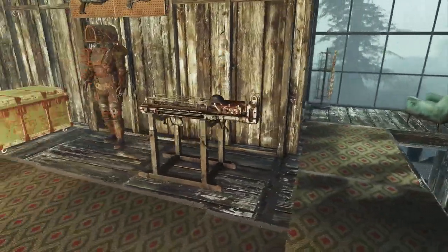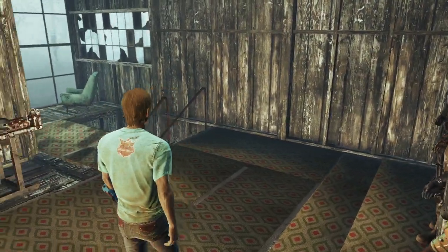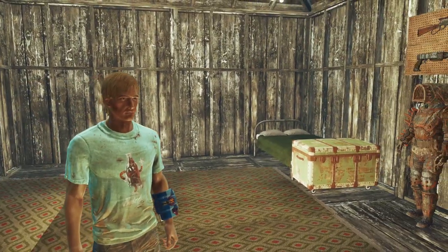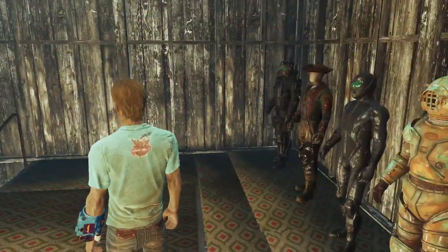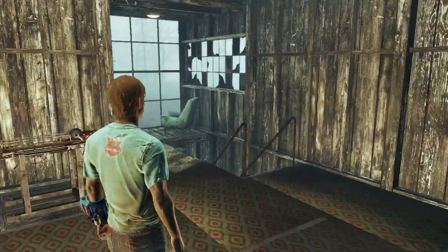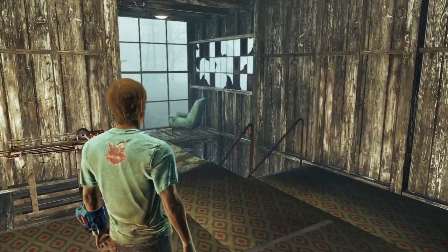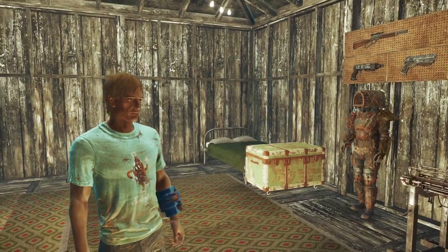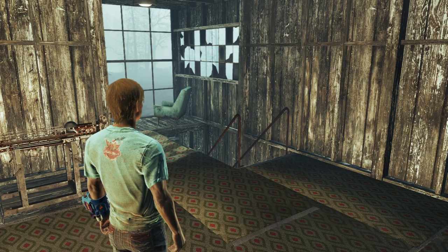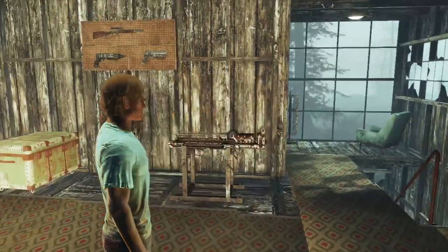So that is it for the Dalton Farm settlement in Far Harbor, which I made my player home because you are granted it by Cassie — she personally gives it to the Sole Survivor rather than you just claiming it. And that's it for this video. If you guys enjoyed this video, make sure to drop a like on it. If you want to stay in tune with the rest of this series, make sure to subscribe and hit that bell notification button. Thank you everybody so much for watching, and I'll catch you guys next time.